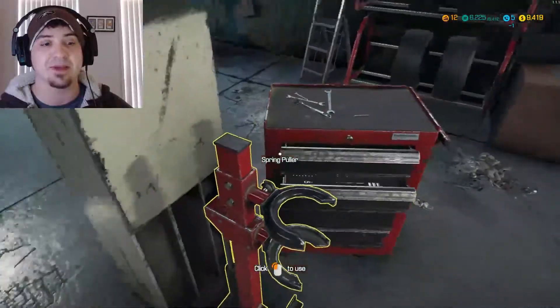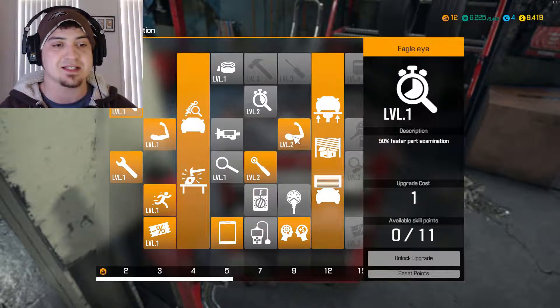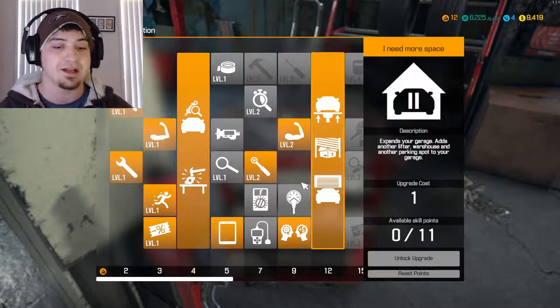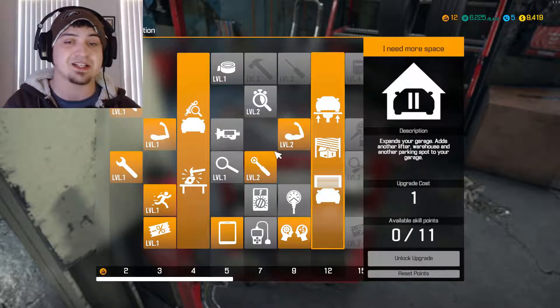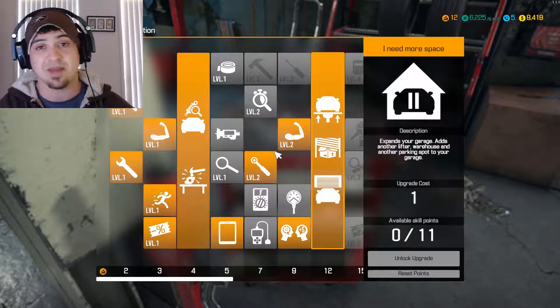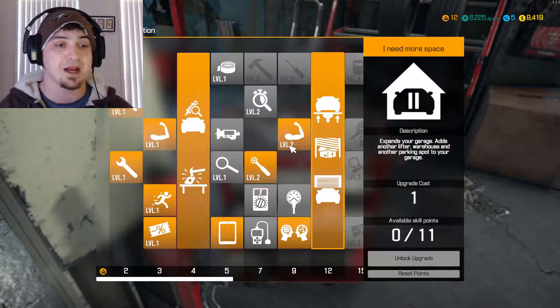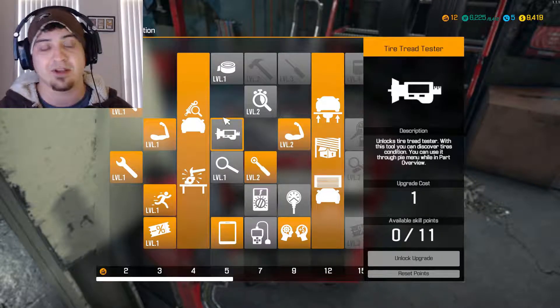I actually stuffed up a little bit — as you can see I only got 9 grand. I ended up wanting to select one thing but selected something else, and then I couldn't get the expanded garage, so I had to reset points. It turns out it's a thousand dollars for every point, so I lost about 11 grand doing that. I just got rid of the tire machine — I don't really need it, you can just take the tire off the car to figure it out.